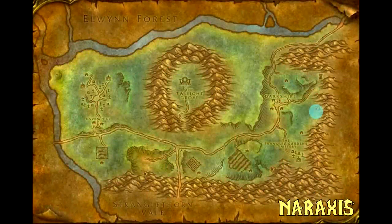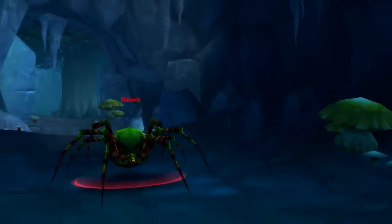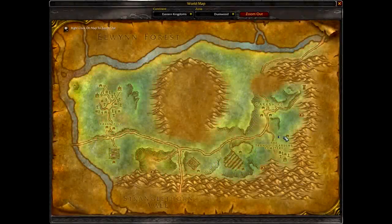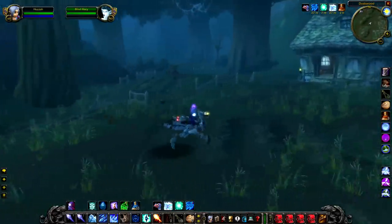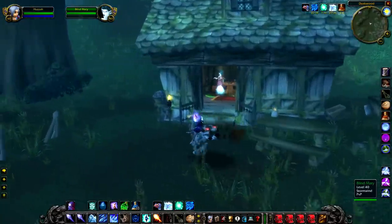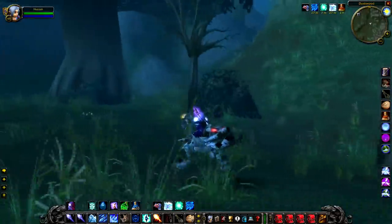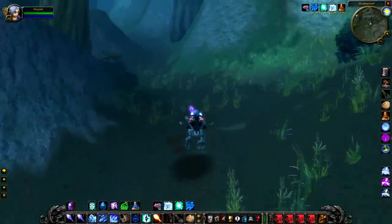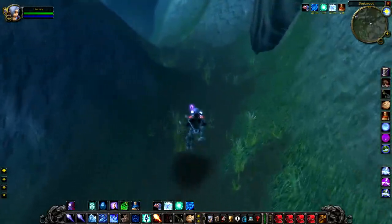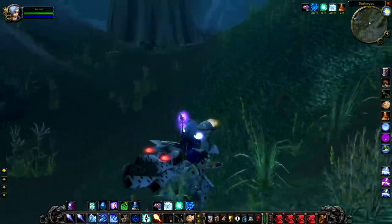Up next we have Naraxis, a level 27 elite spider that is just south of Darkshire. If you find the manor that Blind Mary is in — and Blind Mary also has a solid chest next to her sometimes, by the way — head to the left and you'll see a little rising road that heads up into the hills. If you keep following this road, it will take you straight round a bend and through to the cave where Naraxis is, along with a couple of adds.